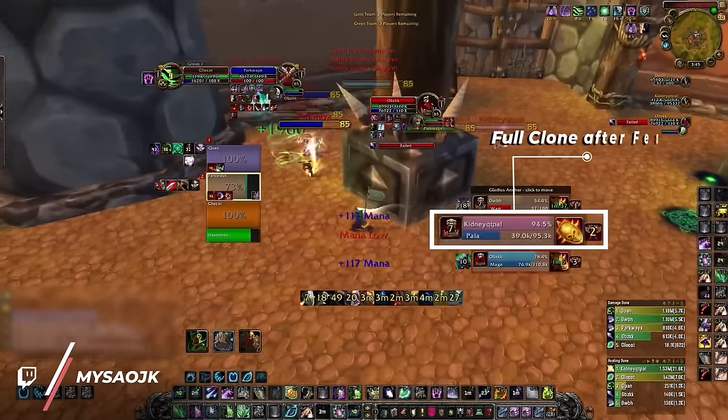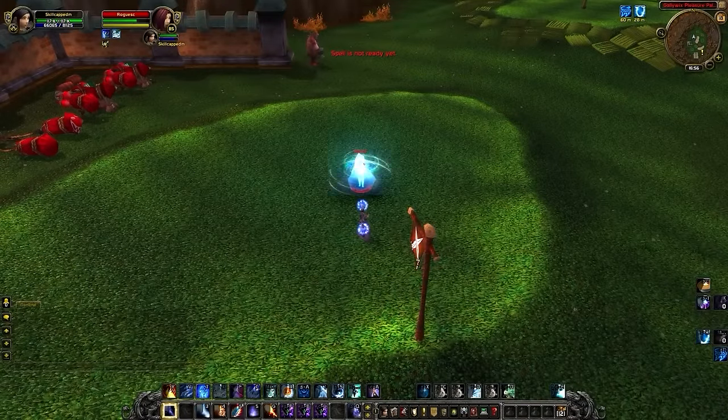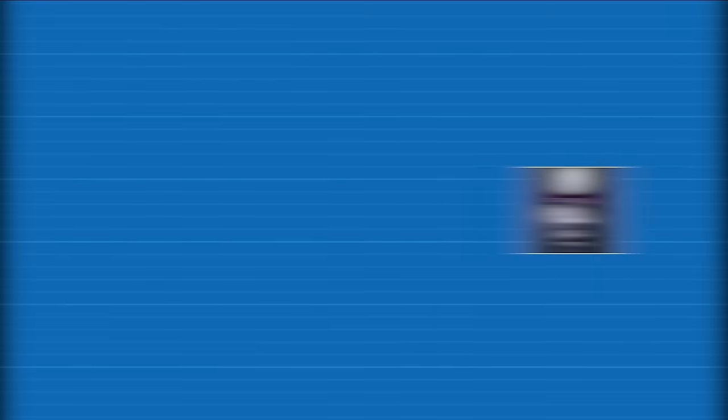Yes, that's right — some of the most broken CC abilities are even more broken than you thought. But it gets weirder. Deep freeze is a stun, but ring of frost is an incapacitate. Yet these abilities actually share the same DR, even though dragon's breath doesn't.